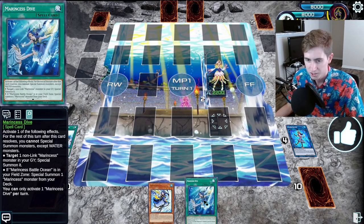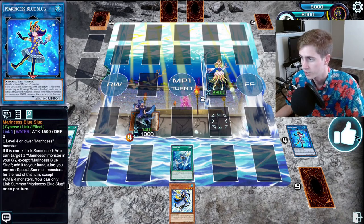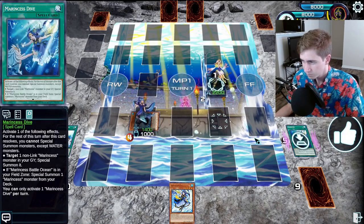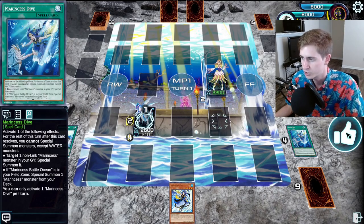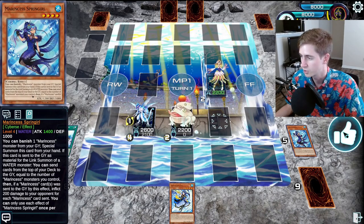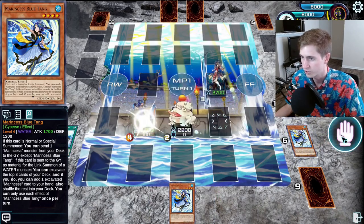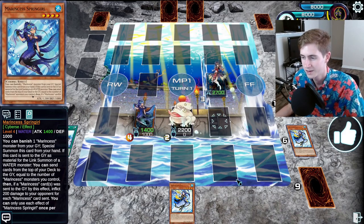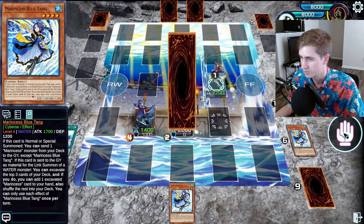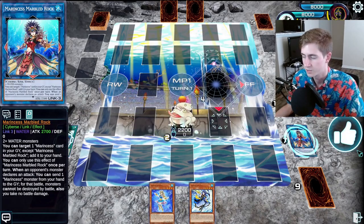Link these two off for the Coral, and activate the Ocean here because we need it on field to get the special-from-deck effect from Dive. We're going to summon the Spring Girl, which is a new card and a new extender for the deck. Go for the Coral targeting the Blue Tang because it's level 4, since we are going to make a Bahamut Shark. Bahamut Shark effect — summon the Toad. Link off for the Marbled Rock, and we can use Coral and Marbled Rock to add cards back. The Spring Girl we summoned off Dive hasn't used its effect yet, so we add it back and summon it to the field. Marbled Rock recycles the Blue Tang.